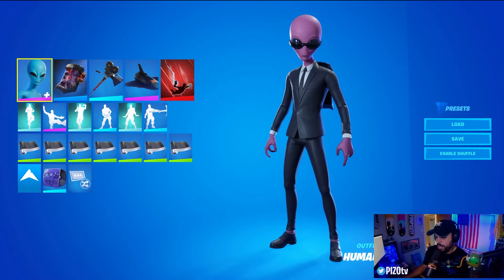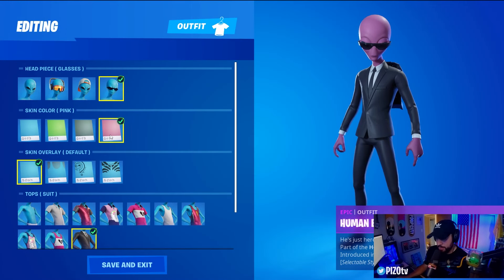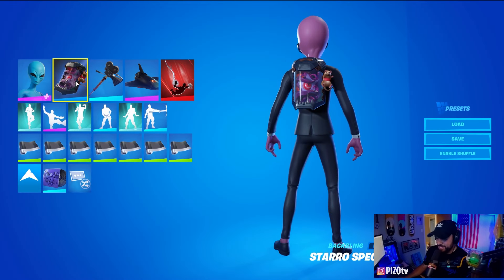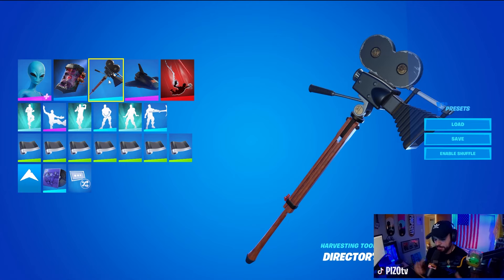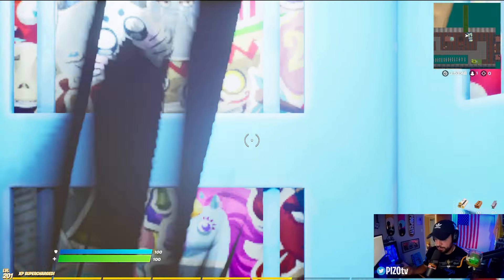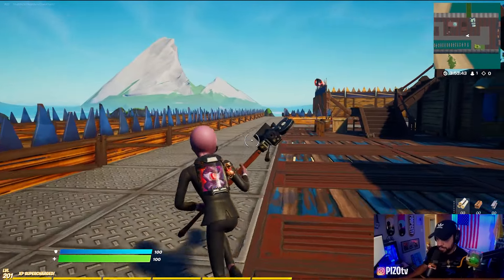For my first theme-related combo with Human Bill, we have pink skin tone, glasses on, no skin overlay, suit top and suit bottom. The back bling is the Starro Specimen. We are going for a Men in Black combo right here. We have Director's Cut because Men in Black is a movie — maybe that's a stretch, but I don't care. The Deep Space Lander, and then the weapon wrap keeping it simple with the Assassin.